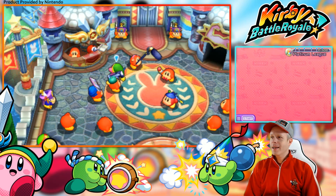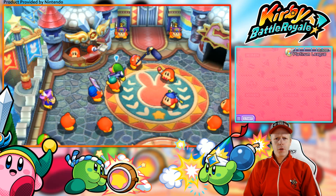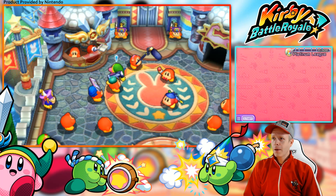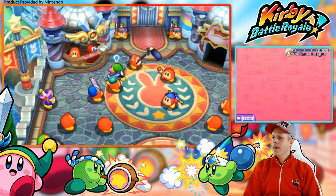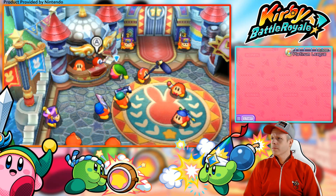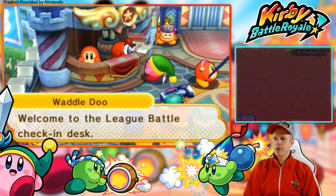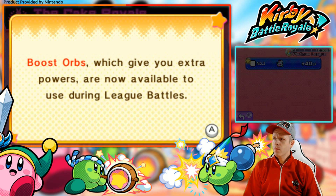And we are back guys with more Kirby Battle Royale. I think it's called the Tornado ability — I forget — but all I know is it uses wind and this big tornado around you, which is really cool. So we're moving along. Welcome to the League Battles Check-in Desk. I think actually last episode we did the qualifiers to make it to the Platinum League, so this will actually be our first battle in the Platinum League itself.